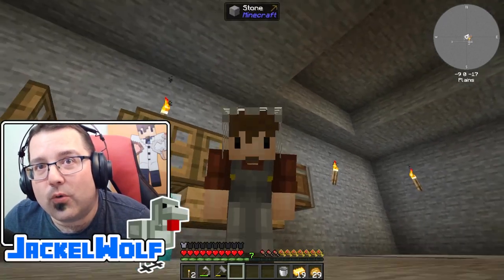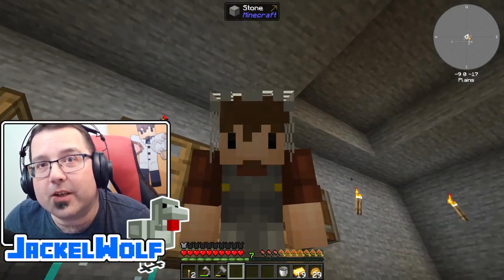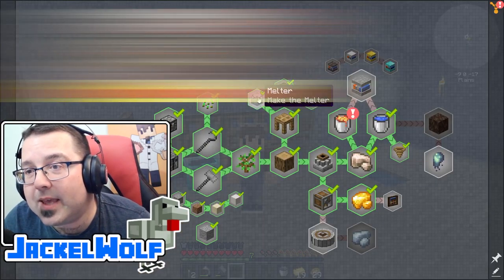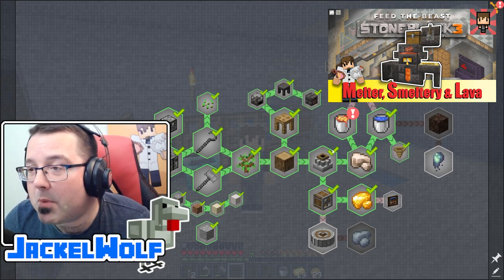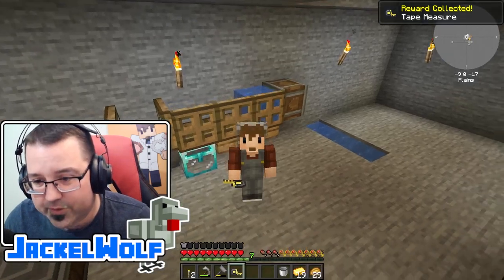Hey everyone, Jackal Wolf back in Feed the Beasts Stone Block 3 with another tutorial/let's play video. If you've been following along, you know we are working our way through the quest book. Last episode we built ourselves a melter and a smeltery, so we've got a method for processing ores. We also came up with a way to create lava — I forgot to get that reward, so let's click on that right now. We got a tape measure, that's actually kind of a cool little thing.